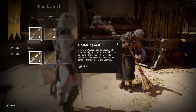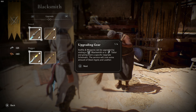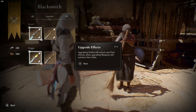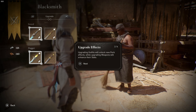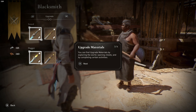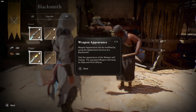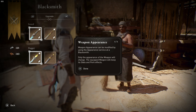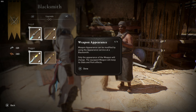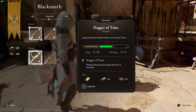Upgrading gear: outfits and weapons can be upgraded by visiting a blacksmith or a tailor and giving them a specific upgrade schematic. The service will cost some amount of steel ingots and leather, which I have a little bit of. Upgrading outfits will unlock new perk effects, while upgrading weapons will enhance their stats. Weapon appearances can be modified using the appearance service at a blacksmith — only the appearance will change; the equipped weapon keeps its stats and perks.